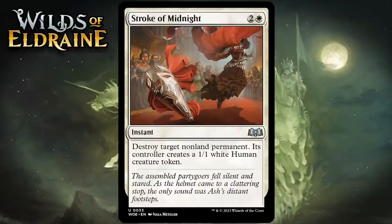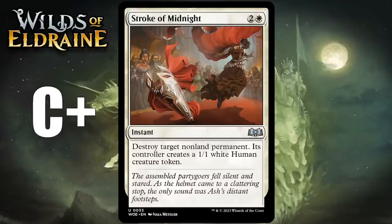Next up it's Stroke of Midnight, which for 2 generic and 1 white is an uncommon instant. Destroy target non-land permanent. Its controller creates a 1-1 white human creature token. We've seen cards like this a lot, and this effect is generally worse than it looks. Destroying anything for 3 mana is nice, but this is kind of like an aura that turns a non-land permanent into a 1-1 with no abilities. It's removal that leaves your opponent something — even just a chump blocker. It's significantly worse than removal that leaves your opponent with nothing. Still flexible and efficient enough to be really good — not premium because your opponent gets roughly a quarter-card back, but I'm giving it a C+.